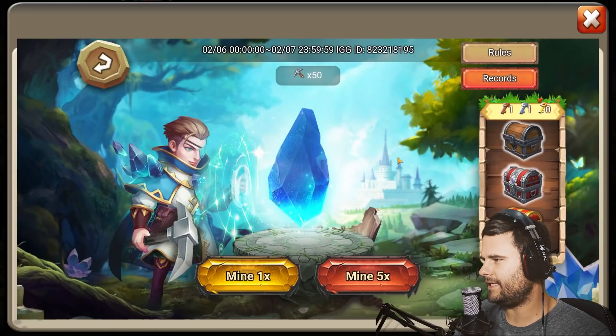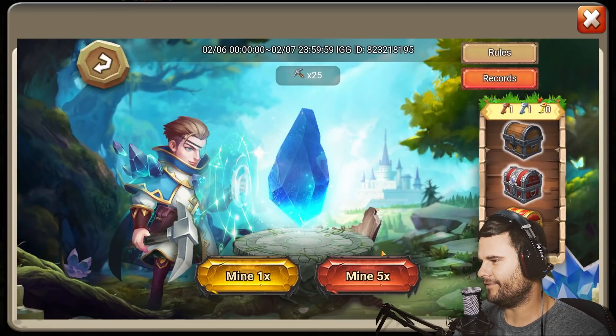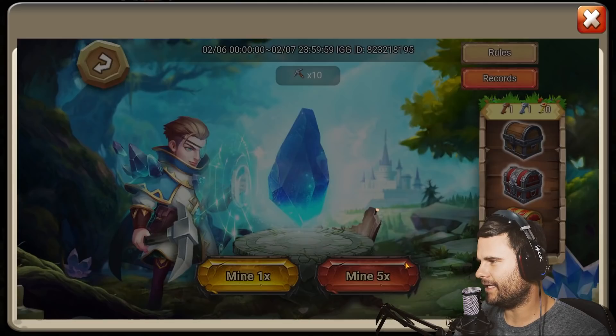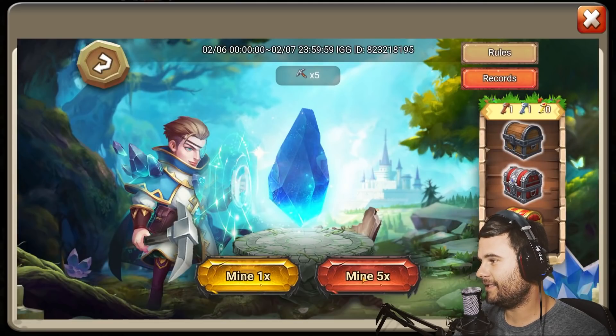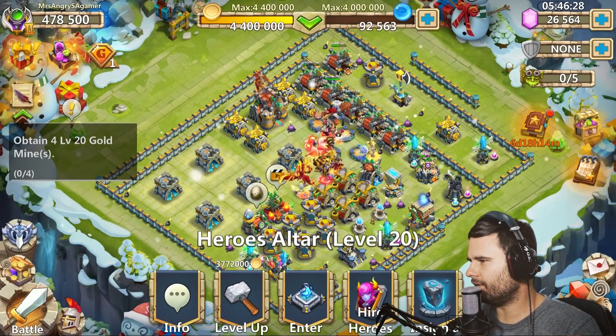Come on, give us that gold — please! I beg of you, Castle Clash. Come on, don't do this to me. Are we getting it now? Last one — nothing. Damn you. We'll do 10k more, see if we can get the gold. When is it coming in? Why is it taking so damn long?